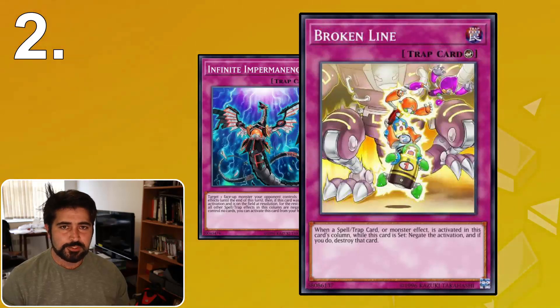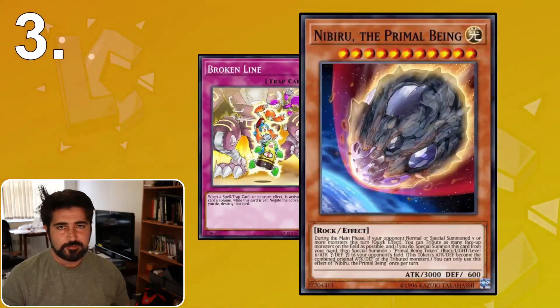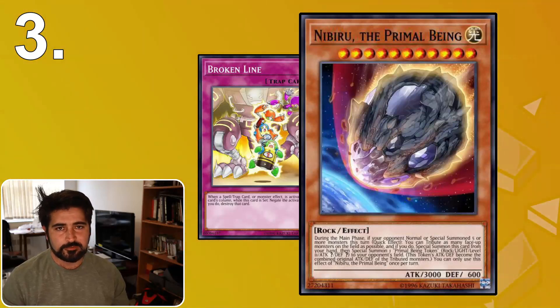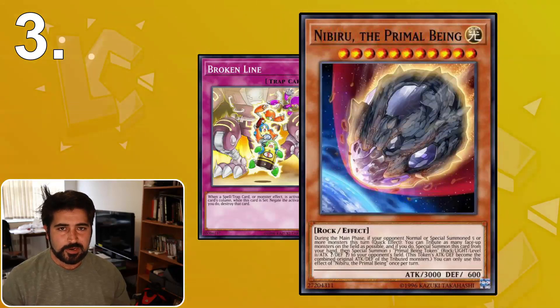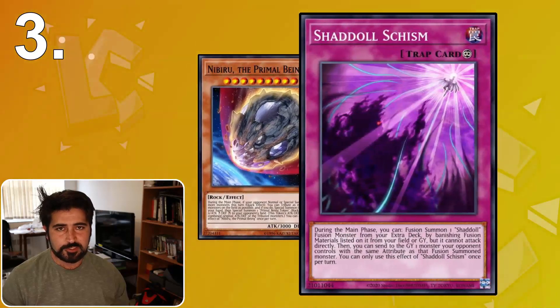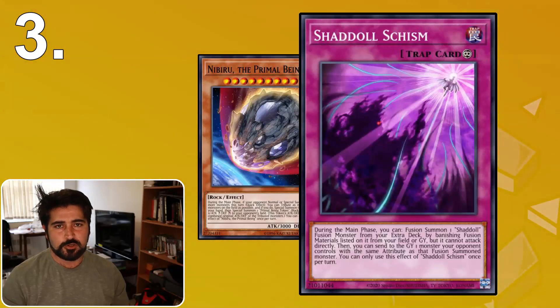Here's our third tip during the main phase: you can simply force your opponent to activate cards by threatening to end the main phase. Something you may not know is that after the main phase you proceed to either the battle phase or the end phase, and you do not have to tell your opponent which phase you are going to enter — you just say 'end of main one.' There is no such thing as 'end of main one battle' or 'end of main one end phase,' so if your opponent chooses to activate a card such as Nibiru the Primal Being or Shadal's Schism, they may try to do so because if you leave the main phase you're preventing them from having the opportunity to use these once-per-turn cards, and sometimes they want to make sure they get used before their next turn.